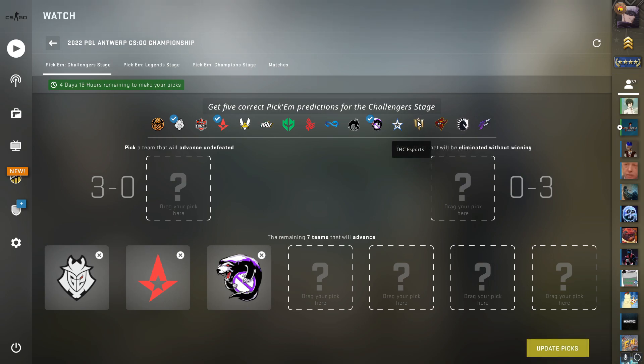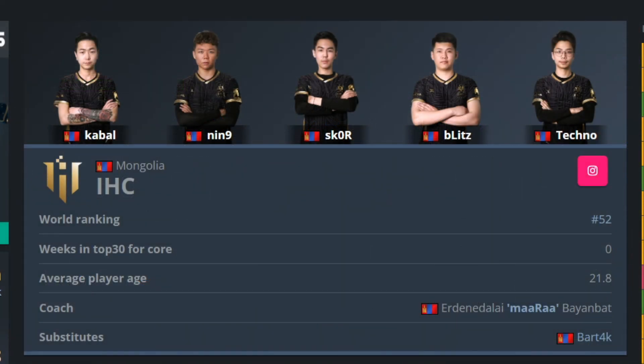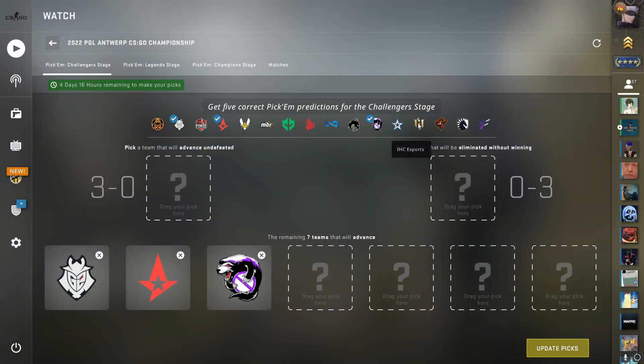IHC Esports is no joke — a team I didn't even know was in this tournament until the actual stickers came out. I checked their roster and it's not a single player I know. They seem to be a really underdog team that everybody is picking for 0-3, so I'm just gonna play it safe and say they're gonna 0-3. They probably have the least experienced players and are the worst team here. Everybody was saying Copenhagen Flames were going 0-3 last time and they just farmed, so it's possible — but IHC is probably the safest 0-3 pick.